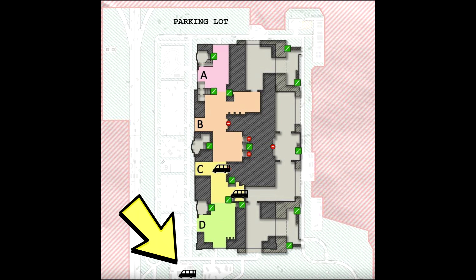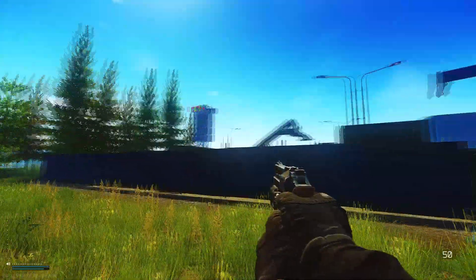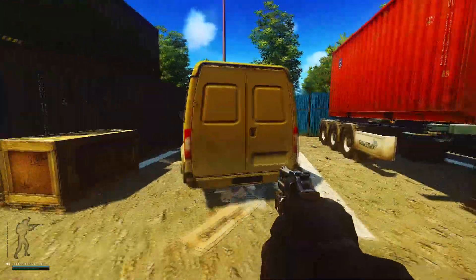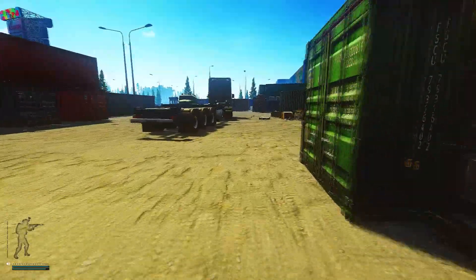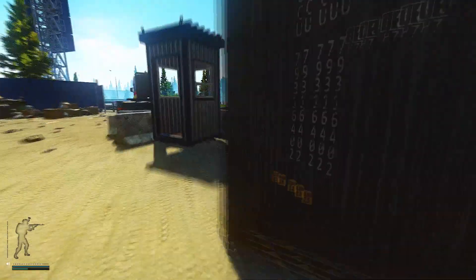Let's start with the first minibus. As you can see, I'm right outside of the construction area outside of OLI. The first minibus is right inside this construction area on the right side as shown here. You just have to mark the minibus — hover your mouse, there will be the word 'plant', then left click to plant the marker. Then you have to wait a couple of seconds to protect the marker and then you can go to the next vehicle.